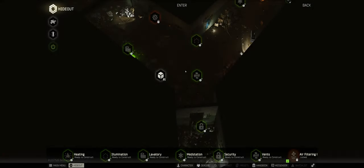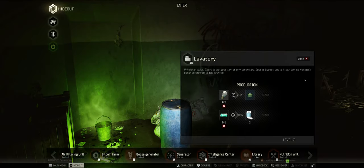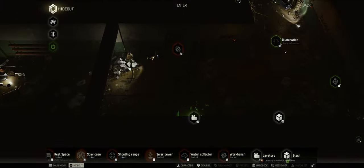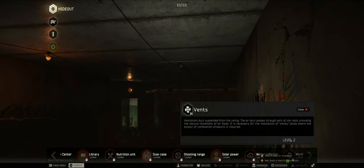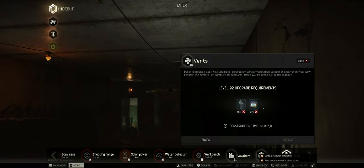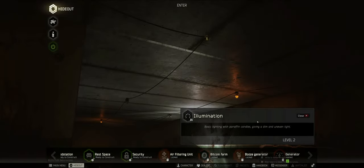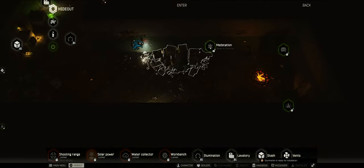Let's check out the hideout and see what we can upgrade right now. There are quite a few things we should upgrade immediately if we can. So let's do this. Next level is that - ventilations, nice. Illumination, because we're gonna be illuminati - that's why we need illumination.